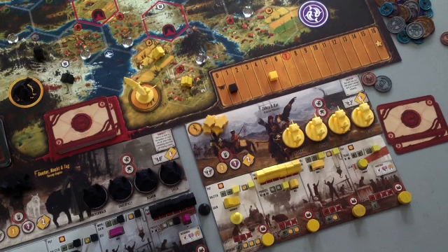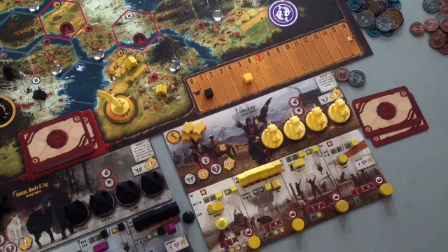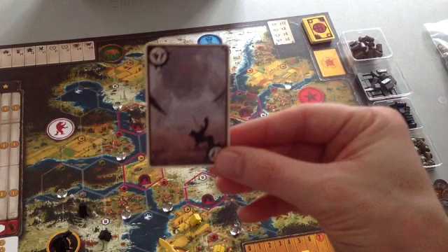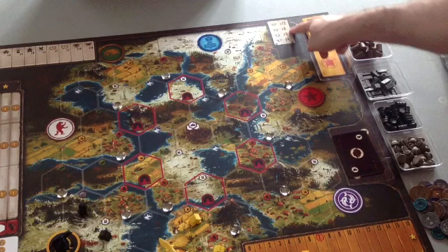Because this faction started with zero combat cards, I'm going to take a combat card. The combat cards are in a big pile at the top of the board. These combat cards are numbered two to five. You can see the distribution at the top of the board for each number. I got the lowest one — a two — so this goes to my hand.